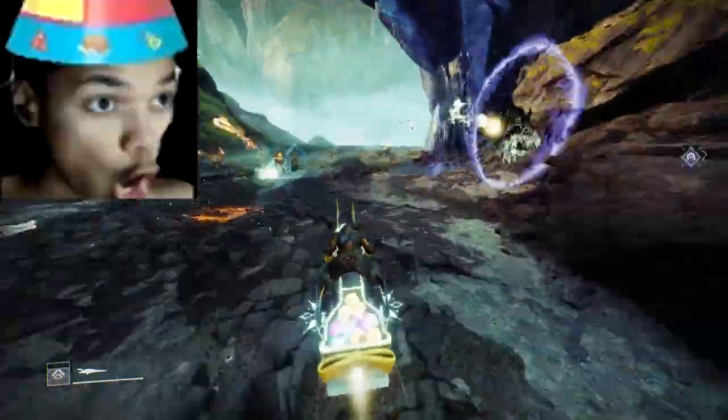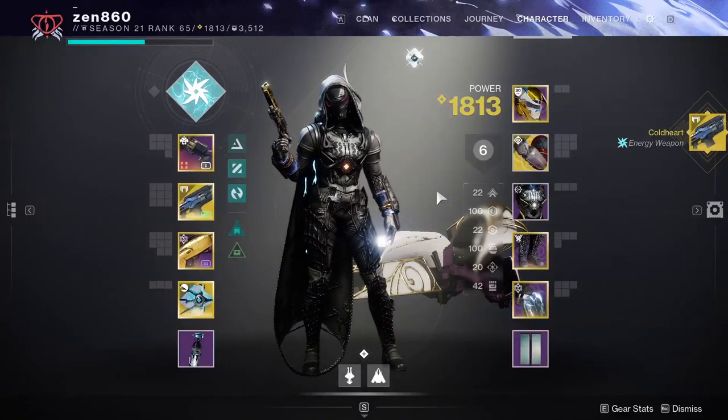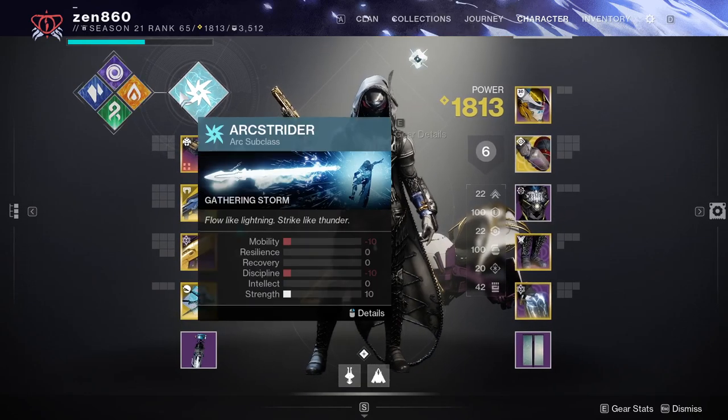What's good guys, it's Zen. Thanks for choosing my channel, and let's hop right into today's guide. For today's Lost Sector, we're going to be dealing with Unstoppable and Overload Champions. With that in mind, we're going to be using my Shinobu's Vow build on Arc Hunter.